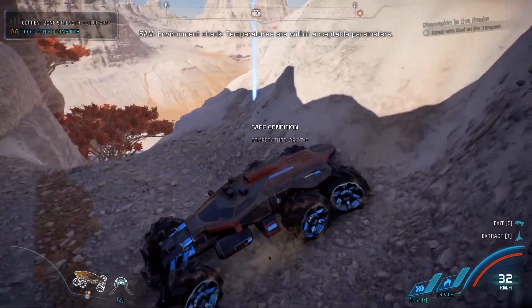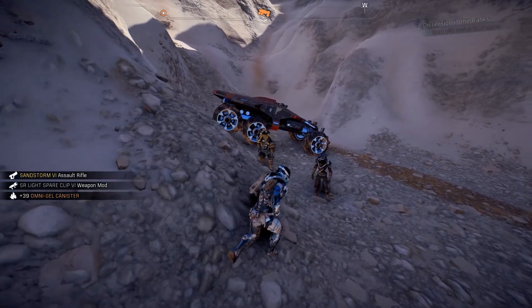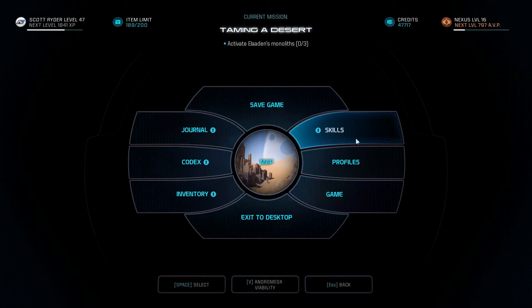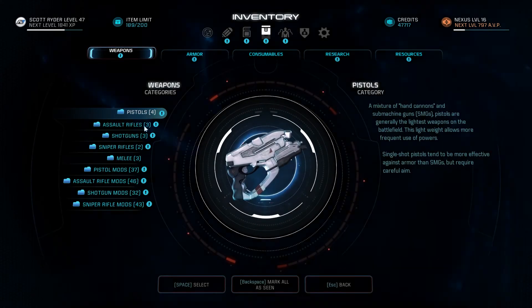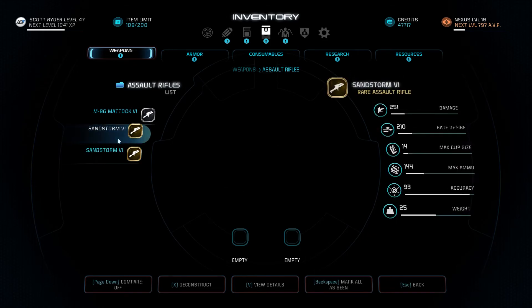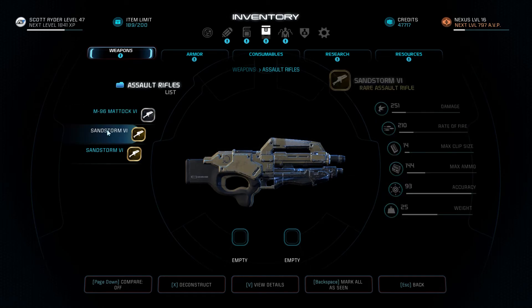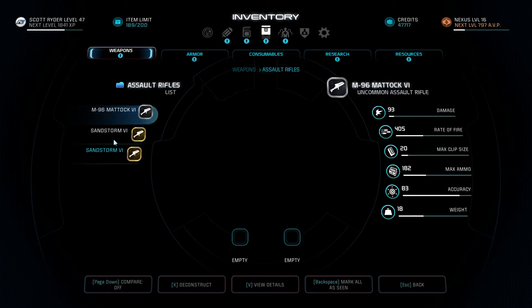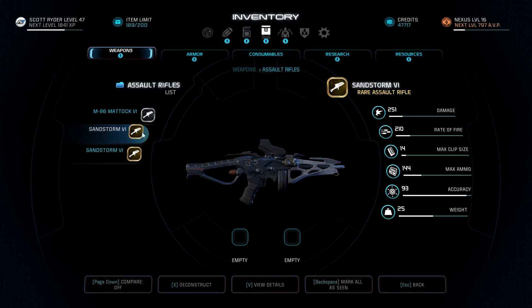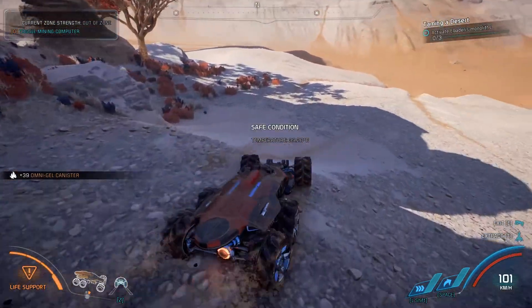I totally overshot that. Temperatures are within acceptable parameters. Can I teleport out of the Nomad? Give me the container. Ooh, sandstorm. Assault rifles — so I picked up a Madoc, which is kind of the gun I've been looking for for an assault rifle. But we also have these two sandstorms. What's the rate of fire? 210. What's the Madoc rate of fire? 405. The Madoc was slower shooting — 14 clip size. Double the rate of fire. More than double the damage. Accuracy is quite high as opposed to that Madoc, which is quite low.